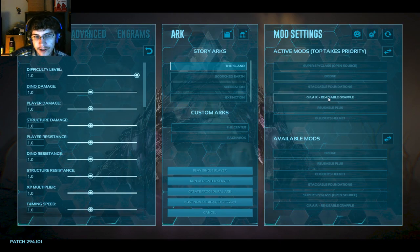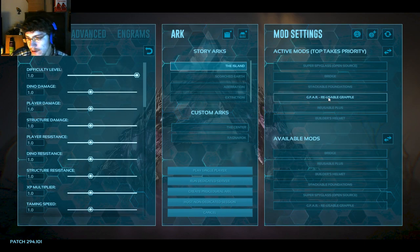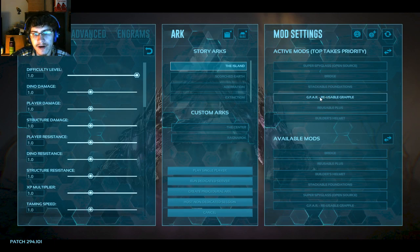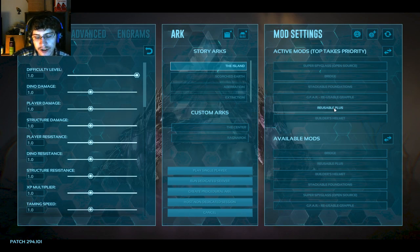Reusable Grappling Hook is very useful because it creates the grappling hook as a separate thing rather than being attached to the crossbow, so I can reuse it without crafting a new hook every time. Reusable Plus has a few reusable items in it, such as bolas or the spear — items that you normally wouldn't be able to reuse.